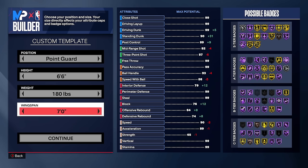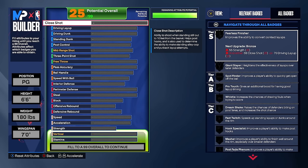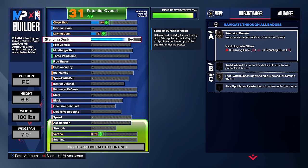Seven foot is the longest wingspan we can go while still getting an 87 three-pointer. Unlike the last 6'6, this one won't have a driving dunk — it's more of the meta 6'6 style. Standing dunk is going to be 73, which unlocks a couple of animations and gives bronze precision dunker and bronze fast twitch.